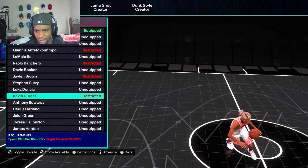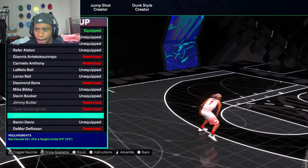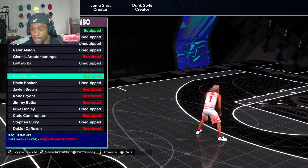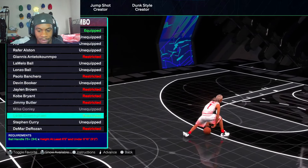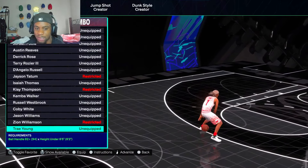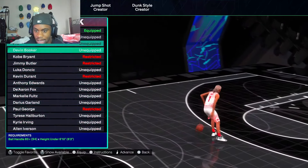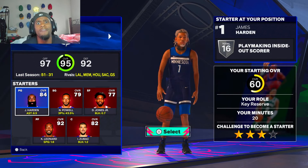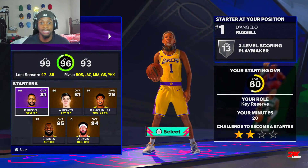Dribble style — y'all see all the triple packages we can unlock? We get all the good little guard dribble moves. Let me know if y'all want a little guard dribble move or sig package video. Y'all see we get all the little guard moves — we don't get like Kobe and stuff because you gotta be 6'5 and above. But all the 6'4 and under, which are the fastest dribble moves in the game, you unlock. Escape moves — all that's unlocked. This build right here gets everything. You're gonna be fast as hell. It's a little hard to dribble fast on a big guard build, everybody knows that.